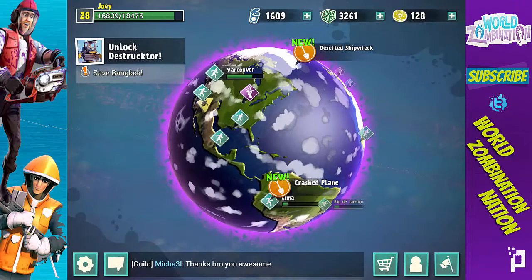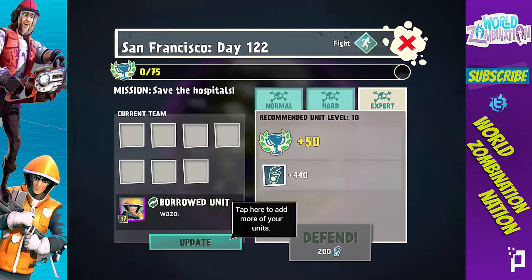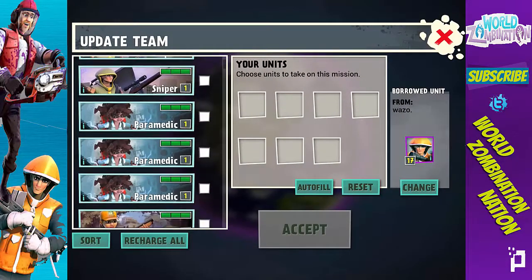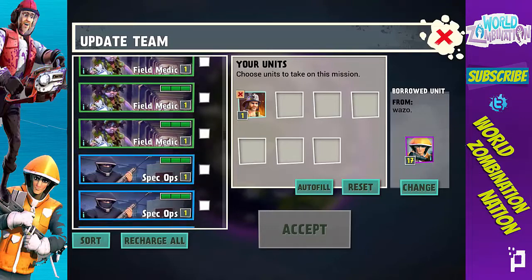Today I'm doing an Evolution 101 video because some people have been asking me what evolution is, how it works, and when you evolve a troop. I'm going to start off by showing you guys — I'll sort down to the bottom — I'm going to use my fire chief, one firefighter, and the troop I plan on evolving: my EMT.